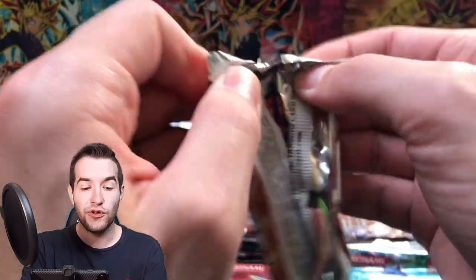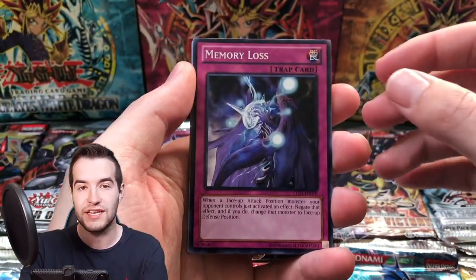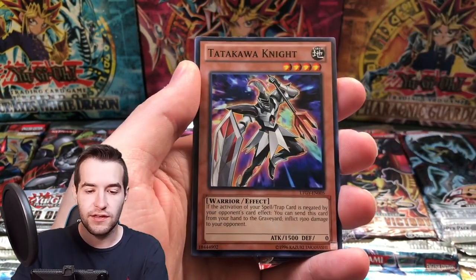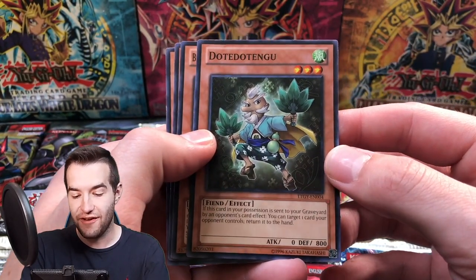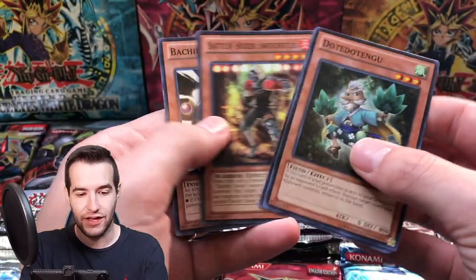Lord of the Tachyon Galaxy — we're doing pretty good for the battle, I think. We're pulling a ton of foils. Can we pull something else crazy, like an Ultimate Rare, a Ghost Rare? We've got a Memory Loss, Spellbook of Miracles, a Radius, Tadakawa Knight, we've got a Big Whale, and a Dotengu — this definitely looks like something on a Pokemon. That guy looks hilarious, I love that guy.